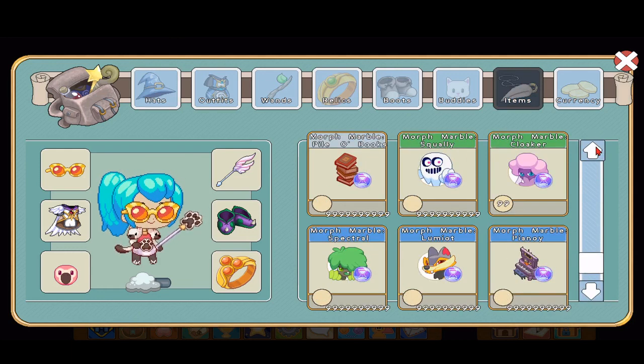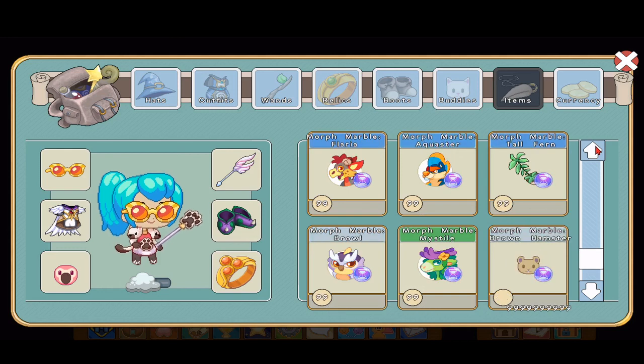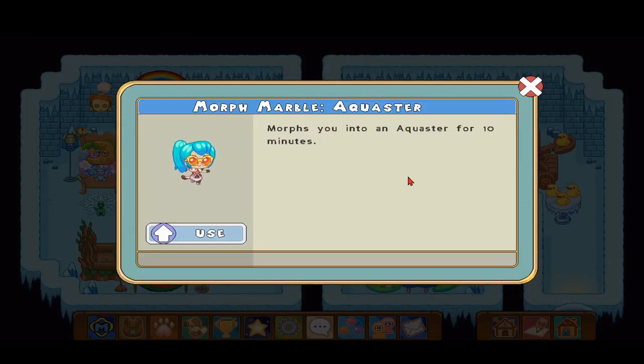Let's look at the equester description: it morphs you into an equester for 10 minutes! That's really cool. If we use it we'll have to stay as an equester for 10 minutes. Let's not use it right now because I don't want to become an equester for 10 minutes.